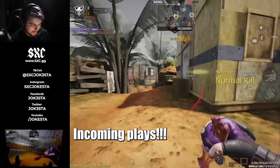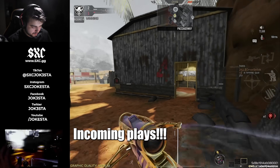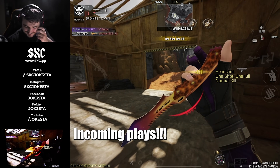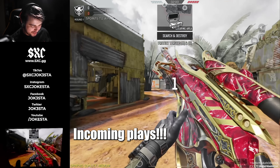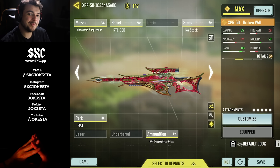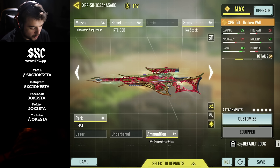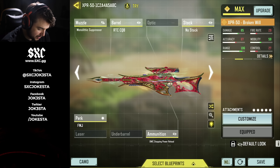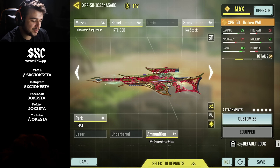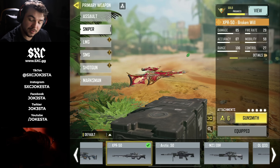Contact bomb spotted. XPR with the red sprite camo looking pretty good, looking pretty fire actually. What's up homies, this is Jokesta back at you with a brand new video. Today we're gonna be trying out the XPR-50 — this is the newest legendary that is out right now. If you guys are interested make sure to keep watching. The XPR does not have any kill combo unfortunately, but I'm just gonna let you guys watch the video.